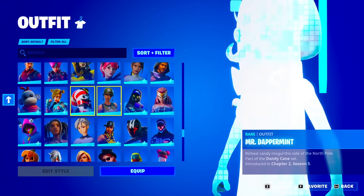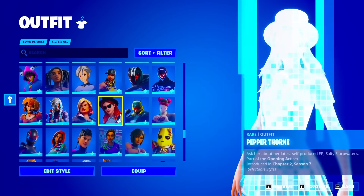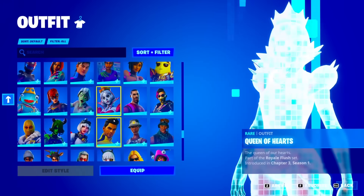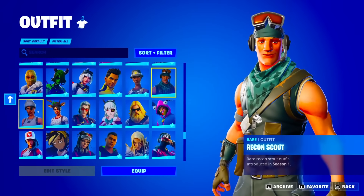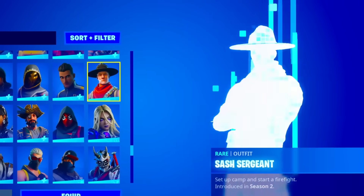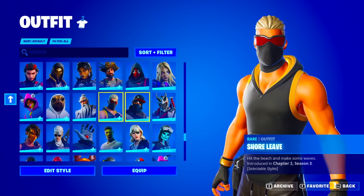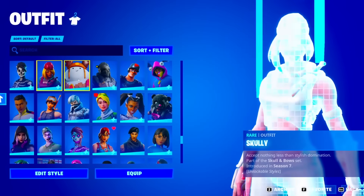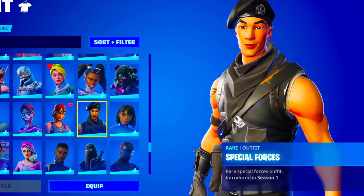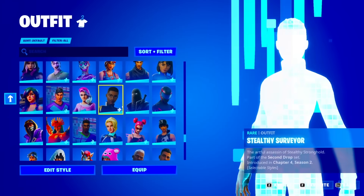We got the Midnight Ops, the Monk, Mr. Dapper, Munitions Expert, Naya, Nia, Payback, Penny, Poise, Playmaker, Pop. We got the Princess Fish, the Future Playmaker, Recon Expert, Recon Scout, Recon Specialist, Red Nose Raider — that's my favorite skin in the game. Sash, Sergeant Scarlet, Shady Doggo, Shifu, Short Leaf. There are so many skins and there could still be some OG skins we missed. The Special Forces is actually insanely rare — let's go, that's so awesome.